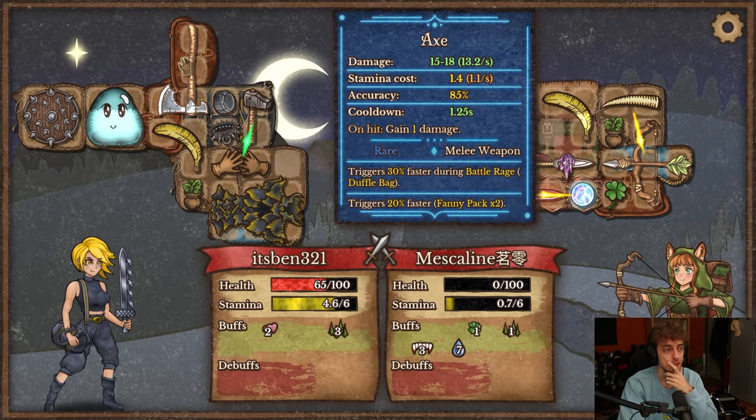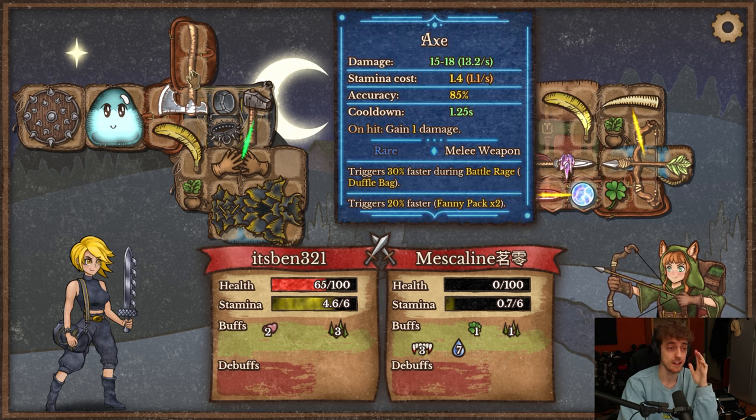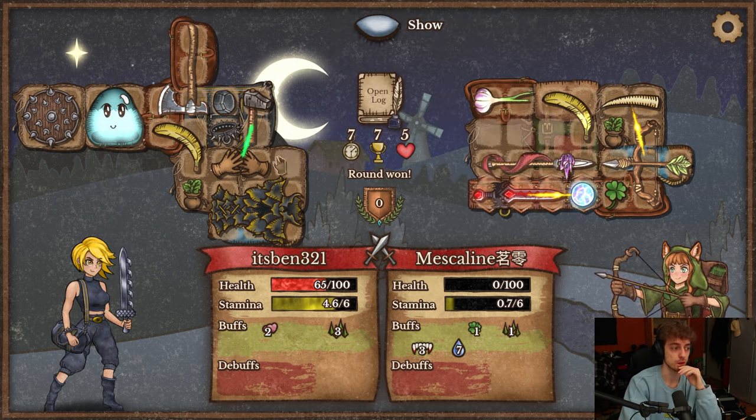This was up to 13 DPS and we didn't even have Battle Rage active yet. Wow. Axe is actually — I think this weapon is disgusting. I think it's a must pick on Berserker.